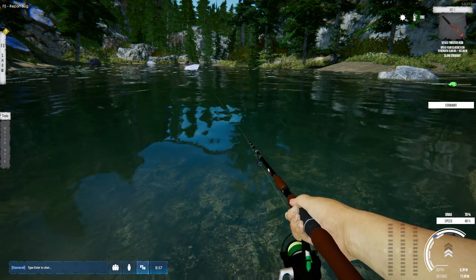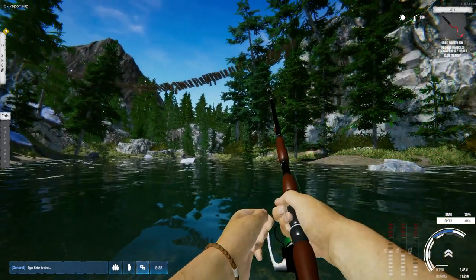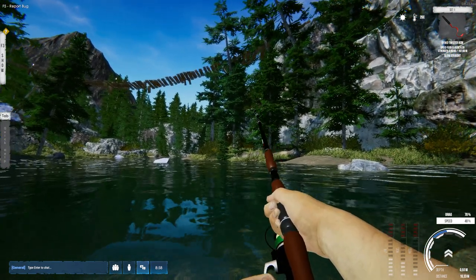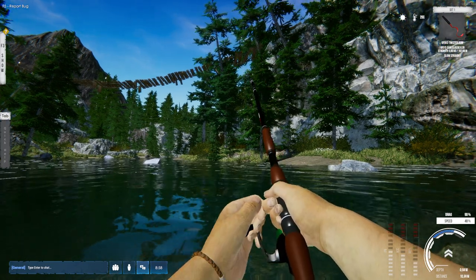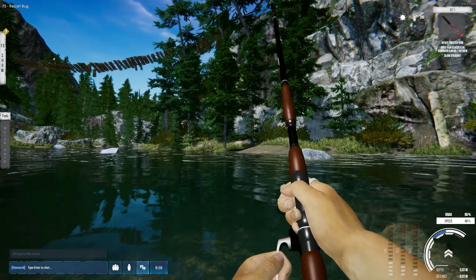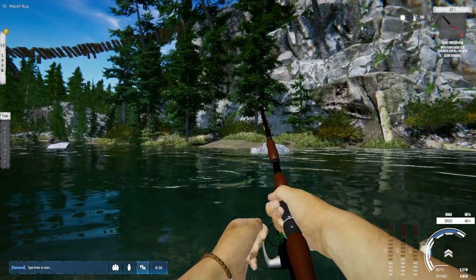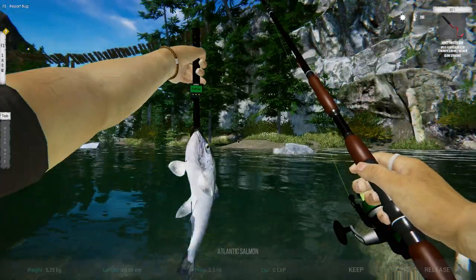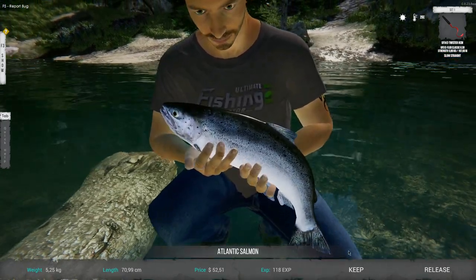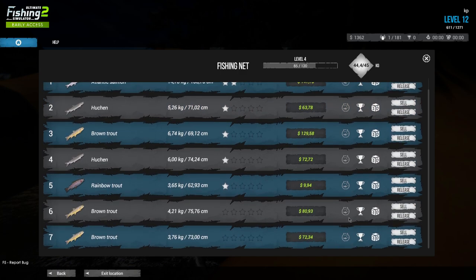I'm going to show a little bit of gameplay. Because there is a fish - I saw one. Is he going to take it? He took it! It's once again a nice one. I think this is a hukken - they are good fighters. You can do just the same as with the carp, just put the drag a little bit higher, but you need to watch it. It's an Atlantic salmon - that's the first one I got on this. It's only 5 kilograms but you can see 118 experience. Let's keep this fellow.